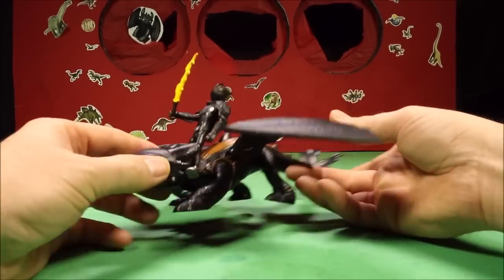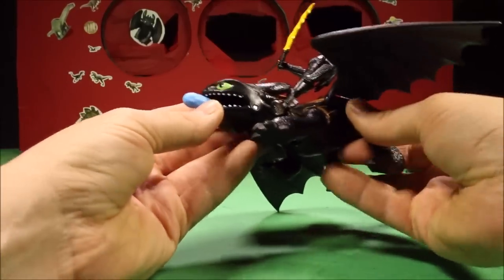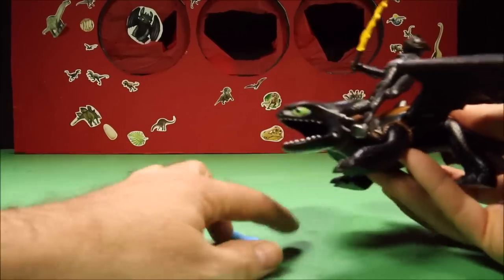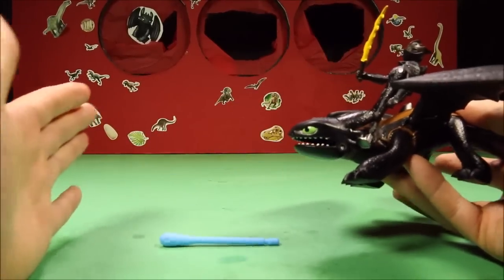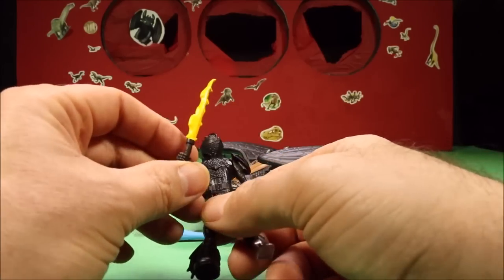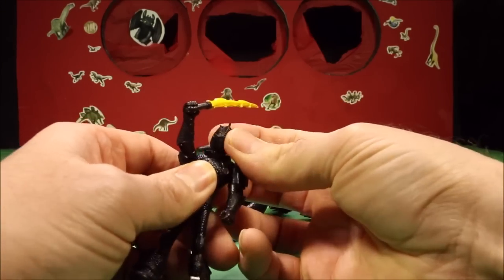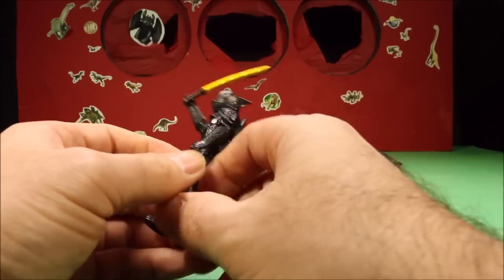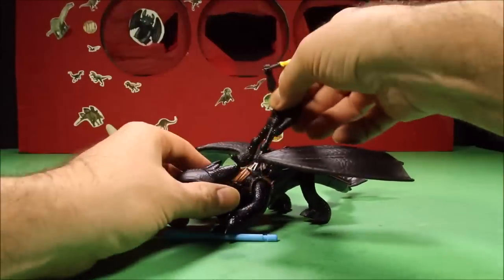There is Hiccup and Toothless out of the box. Toothless fires this missile out of his mouth - if you pull his back right there, he opens his mouth and fires the missile, which fits right back in there. Really nice. Hiccup has his dragon scale armor and a flame sword. His armor does not come off. He's got where he lost his foot, and from the last movie he's got his dragon wings so he could fly through the sky, just like Toothless!